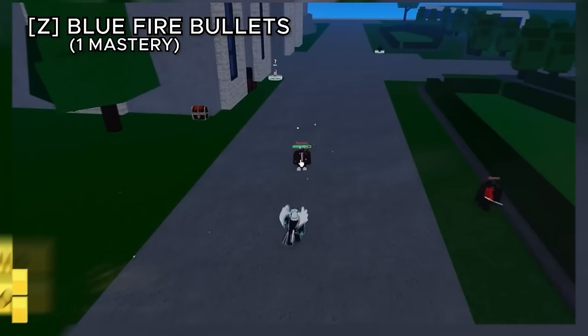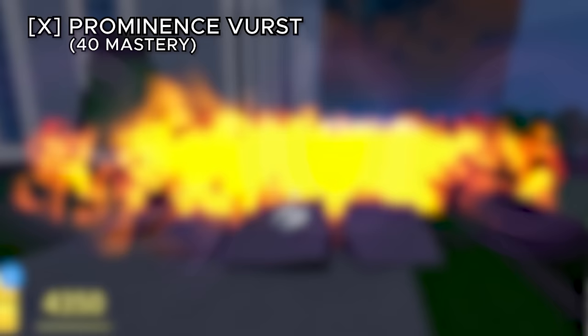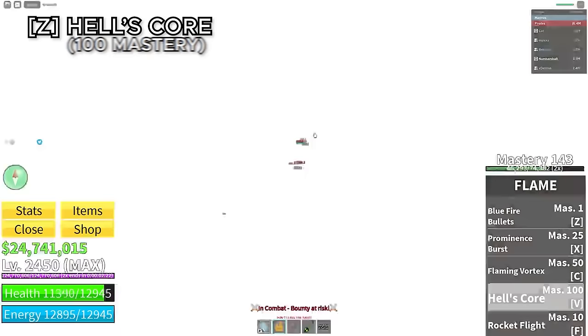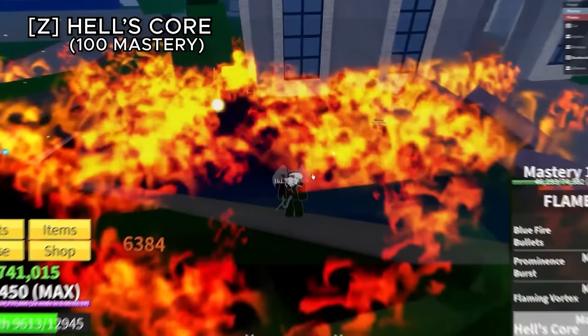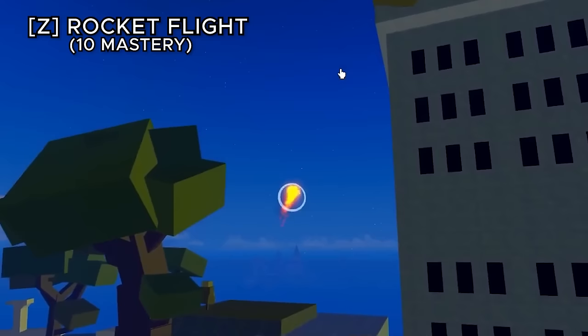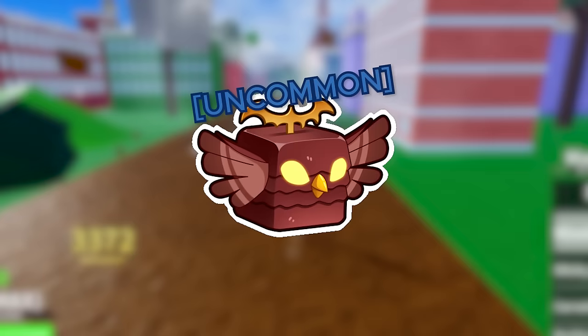The awakened flame fruit changes fire bullets to blue fire bullets — faster and cooler looking, costing 500 fragments. Prominence burst enhances the fire projectile with better effects for 3,000 fragments. Flaming vortex upgrades the fire tornado to be bigger with more damage for 4,000 fragments. Hell's core makes the spirit bomb much bigger and more powerful for 5,000 fragments. The awakened movement ability, rocket flight, is a faster version of fire flight with cool ring effects, costing 2,000 fragments.